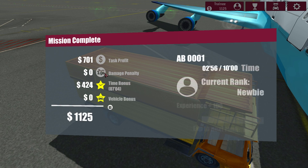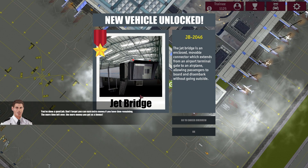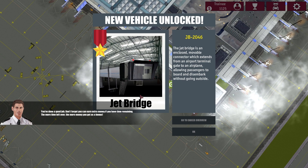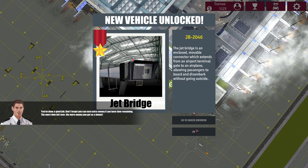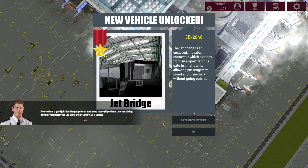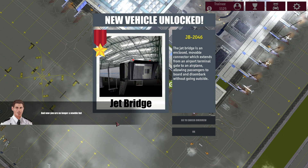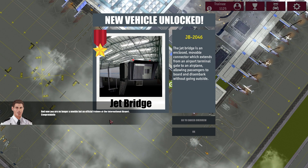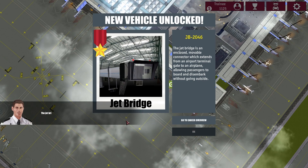Passed — profit: 701 dollars. Damage penalty: zero. Time bonus, vehicle bonus. Almost three minutes. New vehicle unlocked: Jet bridge! The jet bridge is an enclosed movable connector which extends from an airport terminal gate to an airplane, allowing passengers to board and disembark without going outside. You've done a good job — don't forget you can earn extra money if you have time remaining; the more time left over, the more money you get as a bonus. And now you're no longer a newbie, but an official trainee at the international airport!